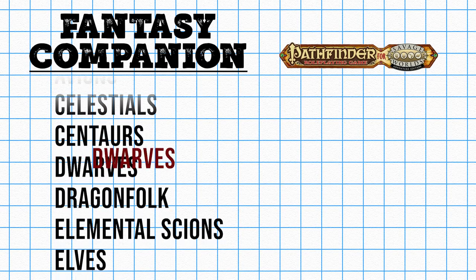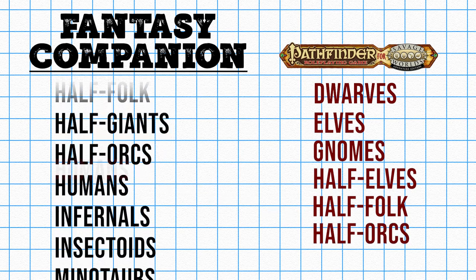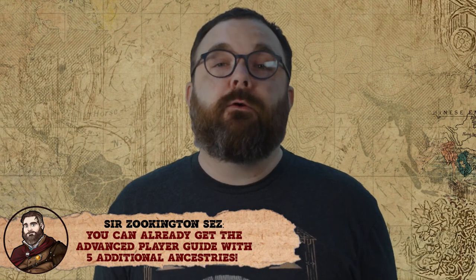Where does the Fantasy Companion — Savage Worlds' book for adapting any fantasy setting — come in? There are some stark differences, especially where it comes to ancestries. The core Pathfinder book only has the core ancestries, and it also includes the original Pathfinder abilities with each ancestry. Whereas the Fantasy Companion has a lot more options for ancestries, but the core Pathfinder races are represented more as a base guide without their Pathfinder abilities. You can still mix and match if you like, but there will likely be more ancestry choices coming down the pipeline. The Pathfinder for Savage Worlds book contains everything you need to get rolling — no need to refer to other Savage Worlds books for core mechanics.